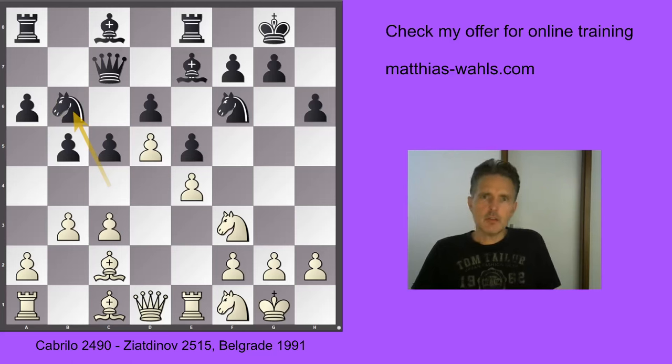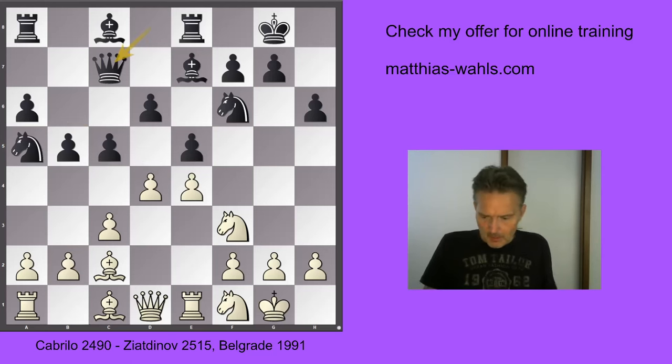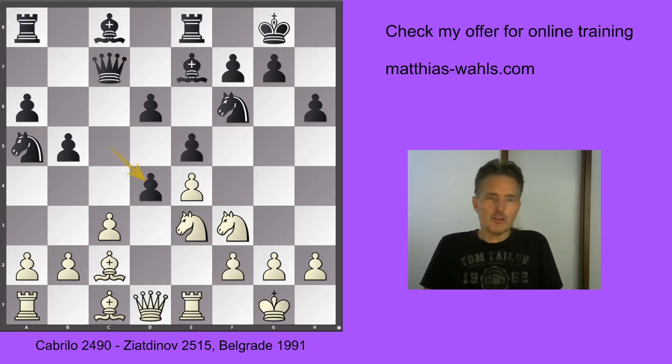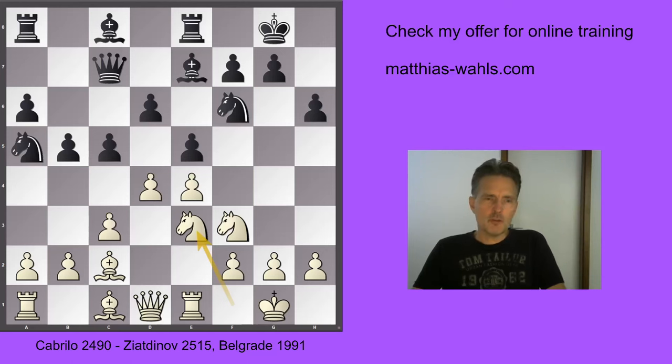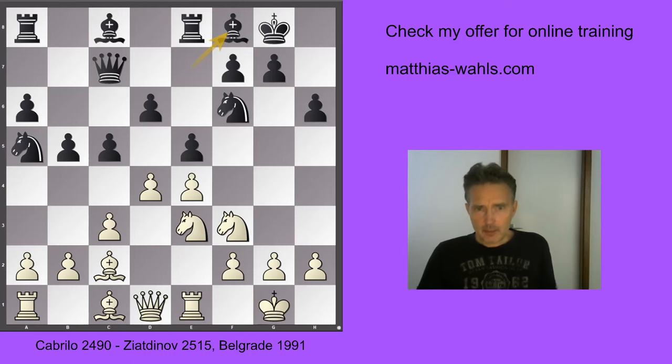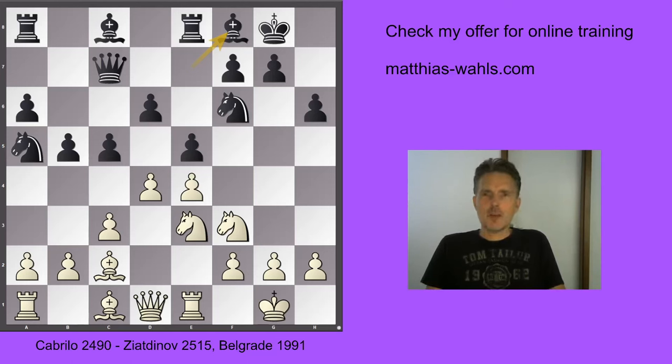After Qc7, white didn't play d5 but instead Ne3. This is a bit doubtful because black could have changed the structure: cxd, cxd, exd, Ne4 — and this position is about equal. But black didn't grab this opportunity and played the silent move Bf8 instead. It's a normal looking move, but now white has again the option to grab space and he did so by playing d5.